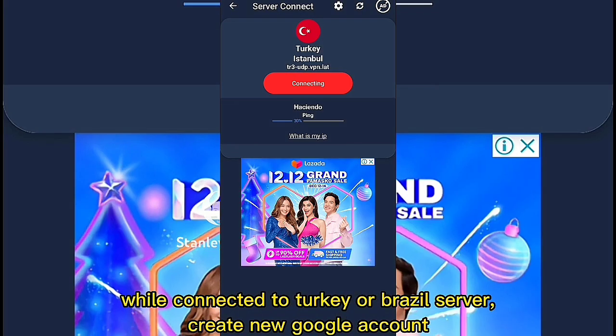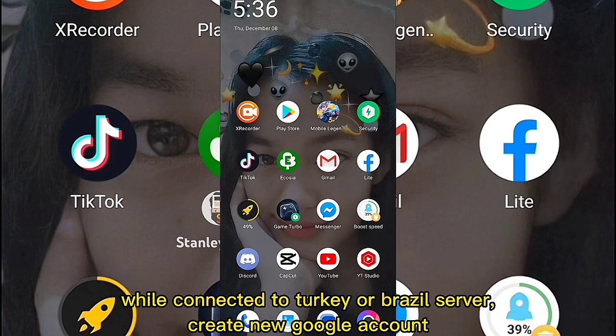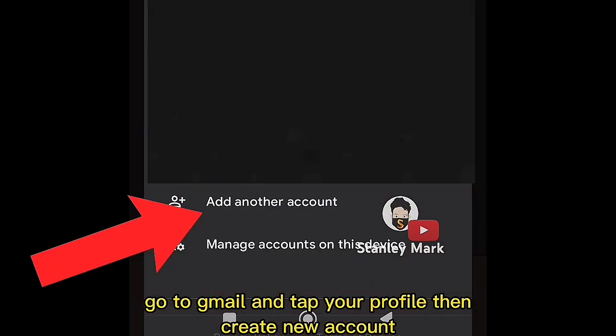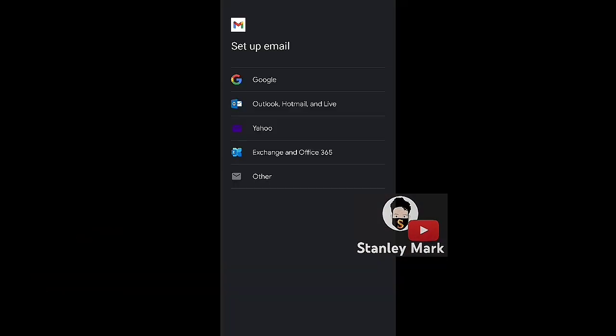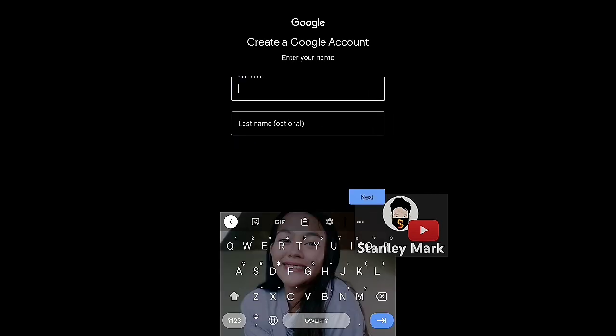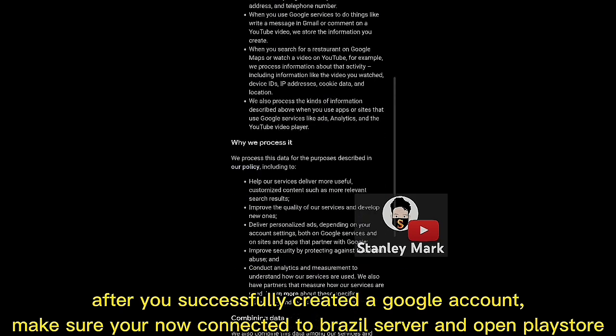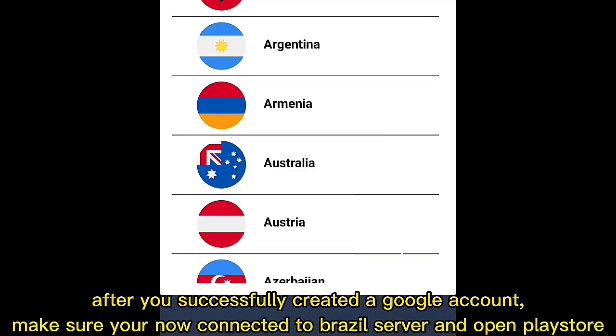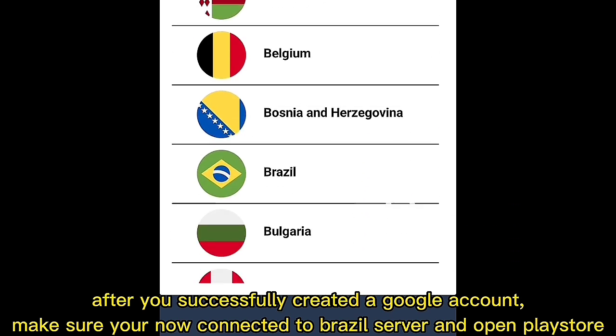While connected to Turkey or Brazil server, create a new Google account. Go to your email, tap your profile, then create a new account. After you've successfully created a Google account, make sure you're now connected to Brazil server and open Play Store.